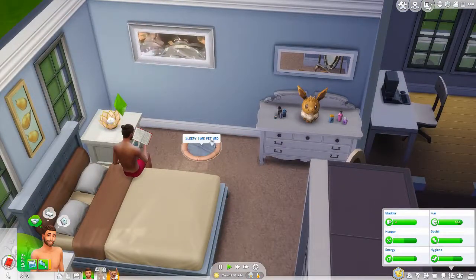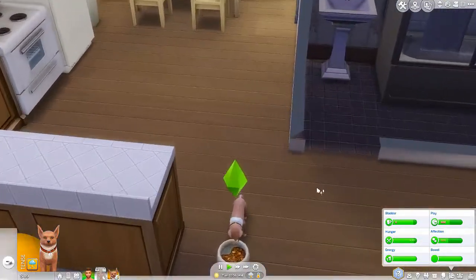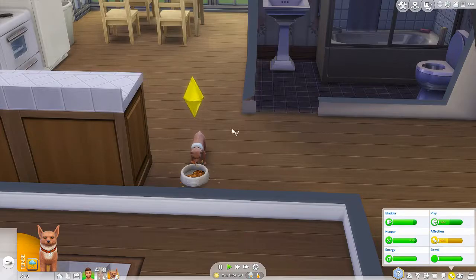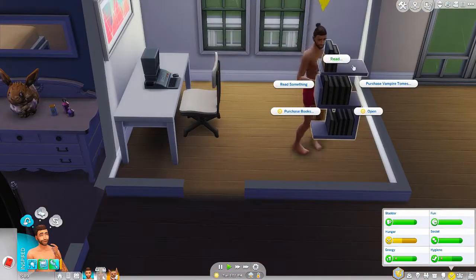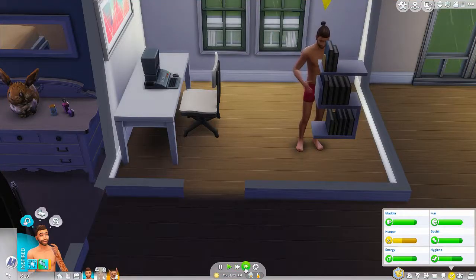Even Evie's bed kind of looks good. We're definitely going to have to breed Evie at some point because we have to get our next generation puppy heir or fox heir, whatever. Which isn't part of the rules, but I just want to do it. Salim is done reading his first book, we'll have him read another one.